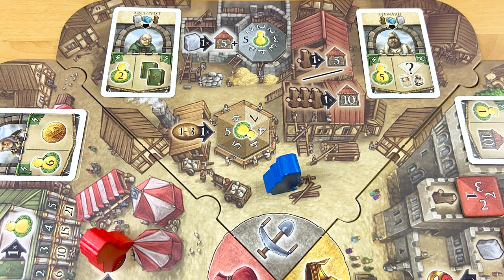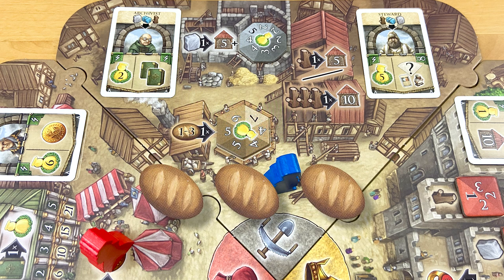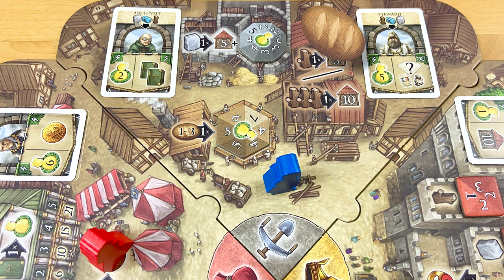At the construction site, you can pay one stone to get both building points and citizen points in one shot. As usual, you turn the dial to change the number so the next person to use this action gets less benefit from it. You can also, or alternatively, pay one to three loaves of bread to get citizen points according to what's on the dial. So if the dial said five and you paid three loaves of bread, you'd get fifteen citizen points before rotating the dial.